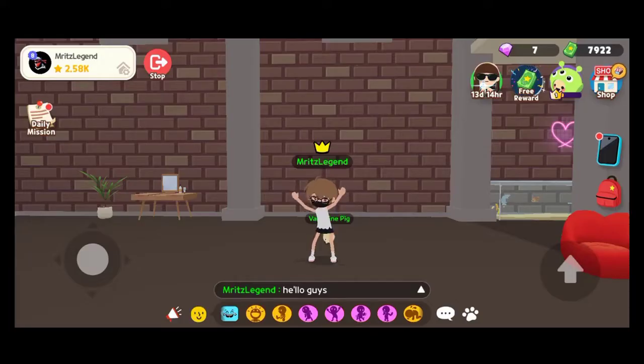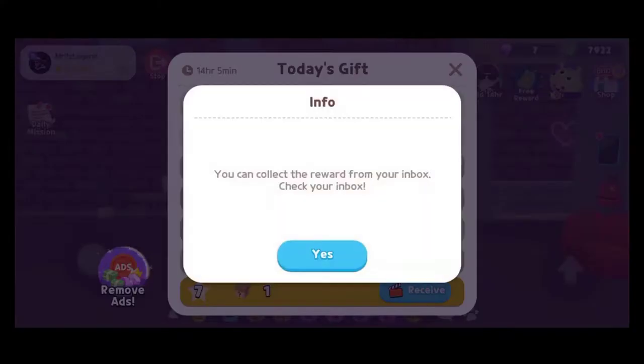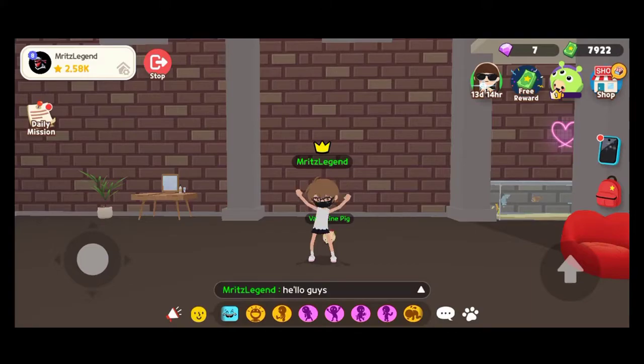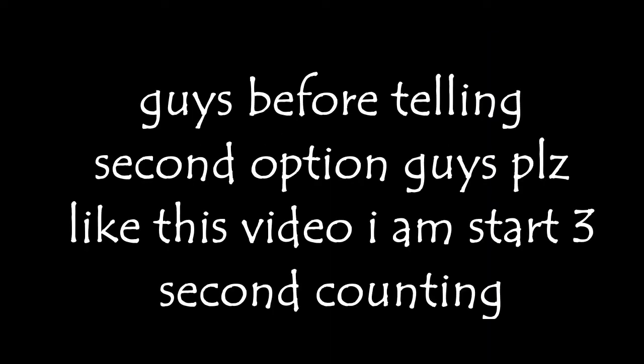This event gives very specific items which we see only in this event. The first option for getting unlimited tokens is by watching ads — we get some alien tokens daily. Let me know what you think in the comment section.